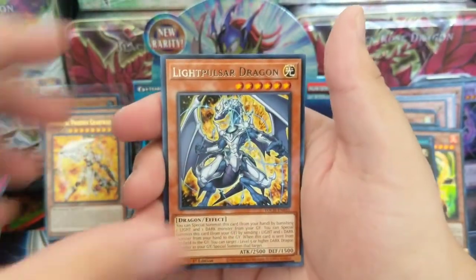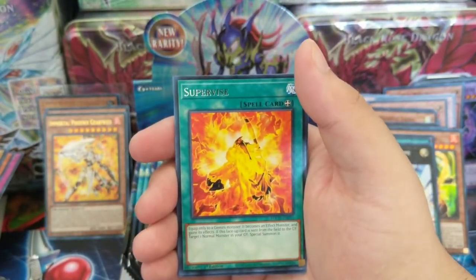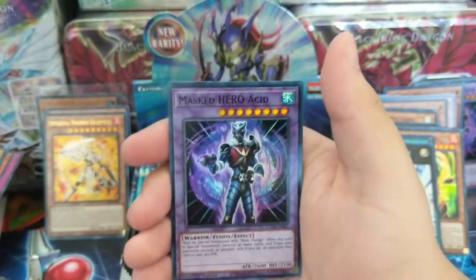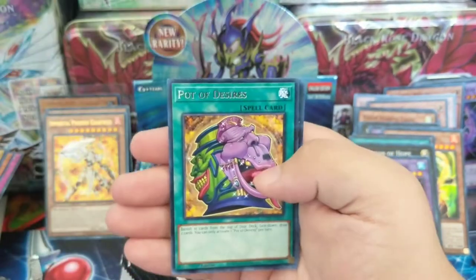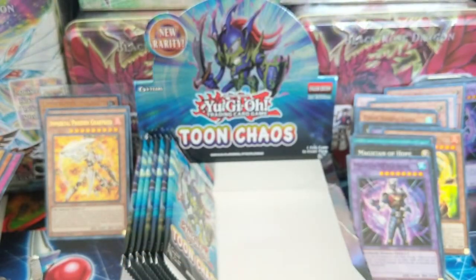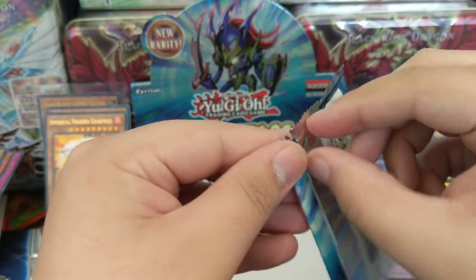Curse of Dragonfire, Light Pulsar Dragon — I think it's Pulsar — Supervise, Masked Hero Acid — Super Rare, Masked Hero Goka, Pot of Desires, Number 68. Down to the last few, then five more after this one.